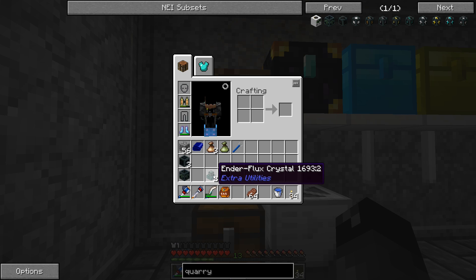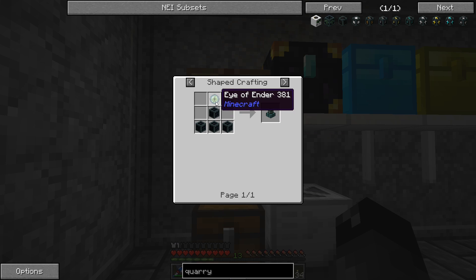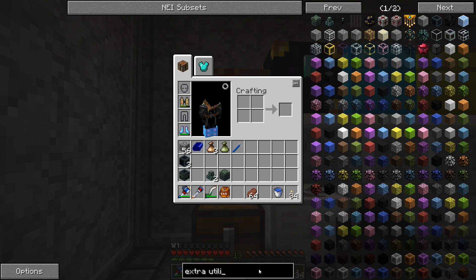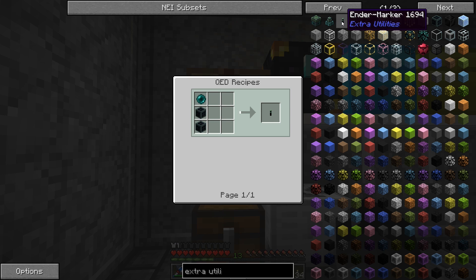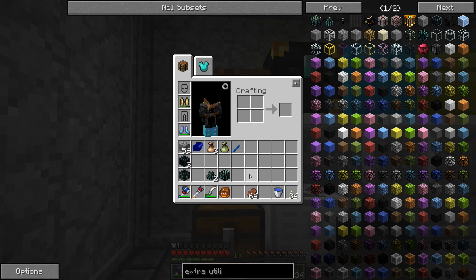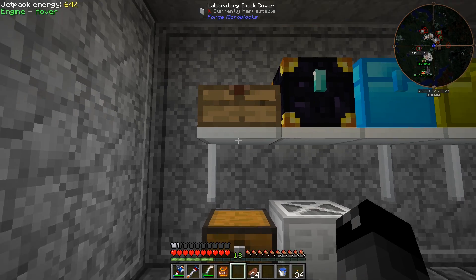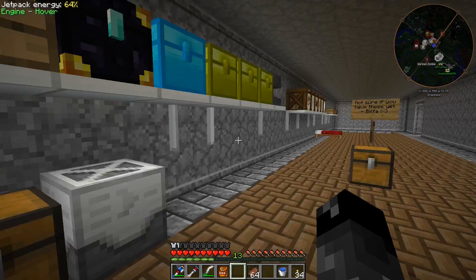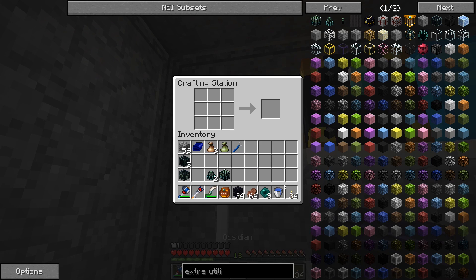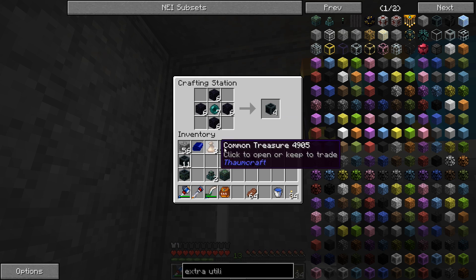The reason I made the ender flux crystals is because we need to make ender markers - these are how you set up the ender quarry without putting fence posts everywhere. You put down these markers. I haven't actually ever done this so I might be incorrect. I'm going to need a little bit more ender infused obsidian though, so let me grab some more obsidian and ender pearls and make them up right now.